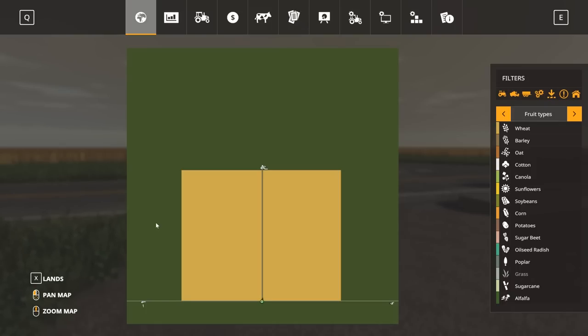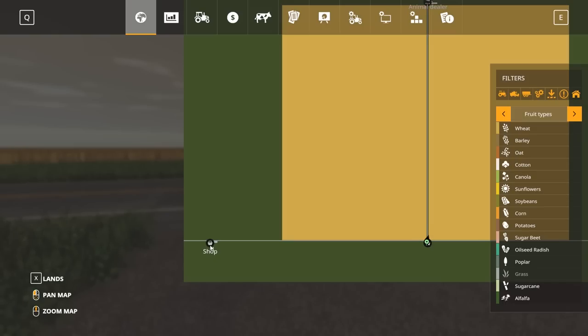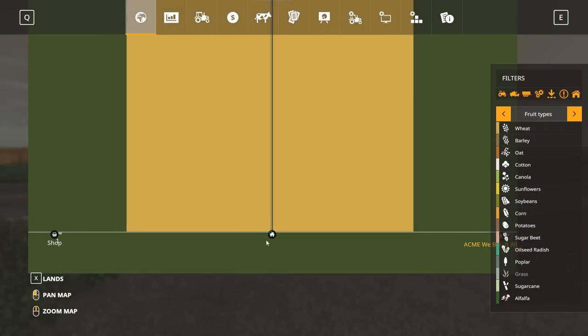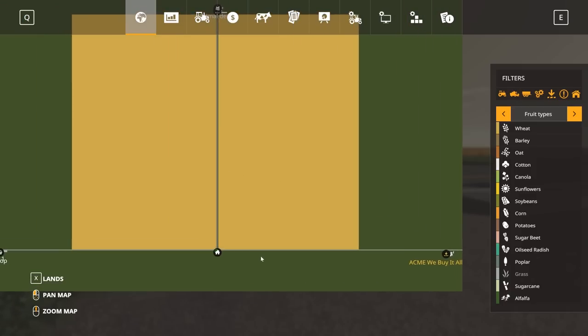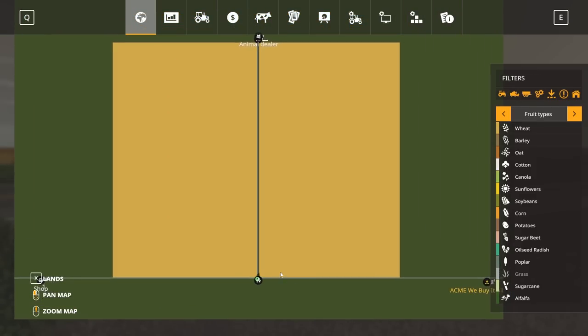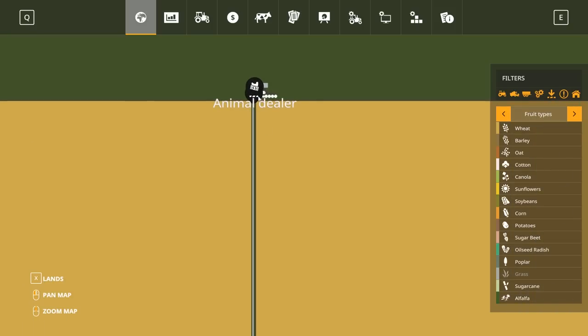The name 'Nowhere' means it's not anywhere in particular, but Kansas implies incredibly flat land. There are only limited sell points on here. In the southwest corner we've got the shop. Dead center we've got our home point. In the southeast corner we've got the ACME We Buy It All — that's the sell point, they buy everything and pay ridiculous prices. That's the point — it's supposed to be fun. You buy cheap, make mega money, build whatever you want, and use 150-metre cultivators and all the bonkers stuff you want to test. At the top we've got the animal dealer and the sell-anything point.